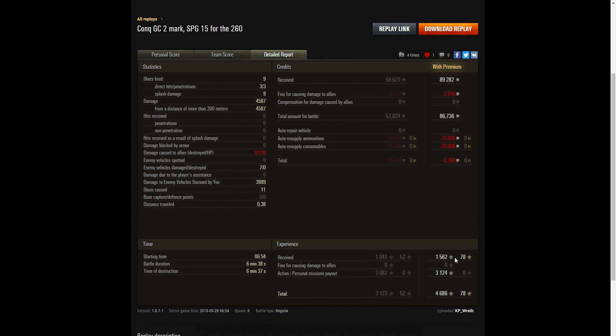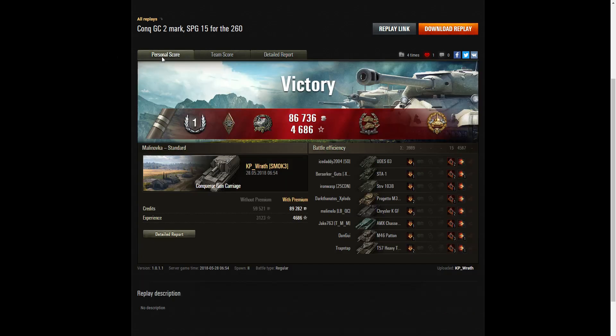He received 1,562 XP, but he also got a personal missions payout of 3,124 XP, giving him a total of 4,686 altogether. Pretty good battle — he's now got two marks on his CGC and I think he'll be going for the third mark. That's going to make KP Wraith a very, very dangerous customer to meet in a battle, so pray that he's on your side in future. If you enjoyed this replay, please give it a like and subscribe to our channel — hopefully it'll be your replay that I'll be featuring in the next video.